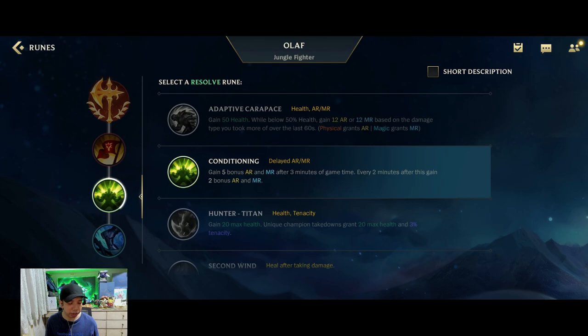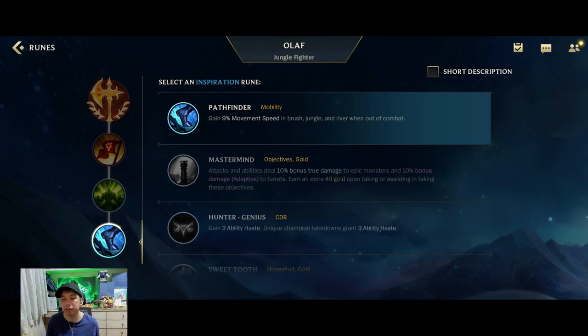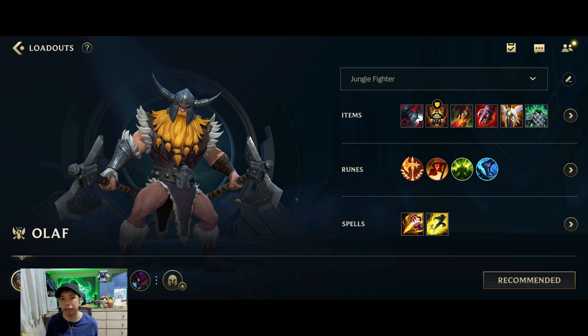The next rune I go for is Conditioning. The reason is that your ultimate removes your Armor and Magic Resist, and Conditioning helps put it back and make you a bit tankier in teamfights. An alternative is Bone Plating for a stronger early game. The last rune is Pathfinder, which gives more mobility and is the standard jungle rune.